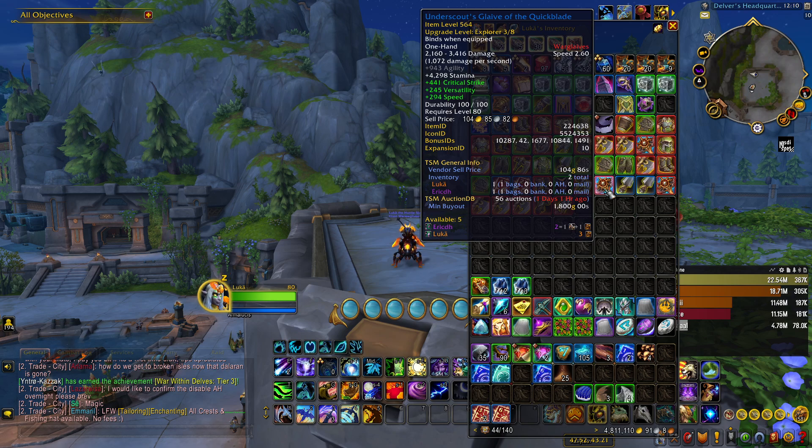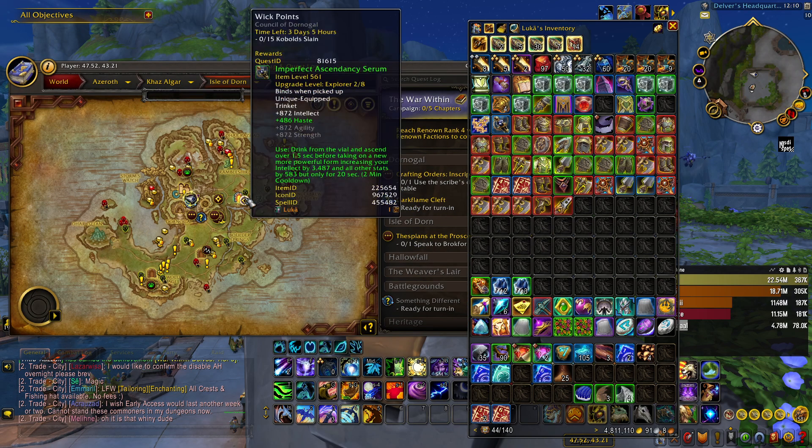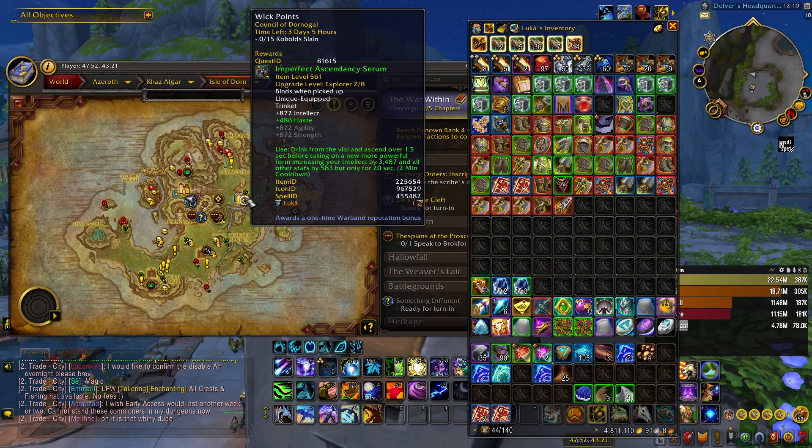The second way is, if you don't want to spend any gold, you can just do some world quests. Over here, for example, there is a quest where you can just kill 15 kobolds and get a pretty powerful trinket for a caster that gives you a lot of main stat on use, and some secondary stats.